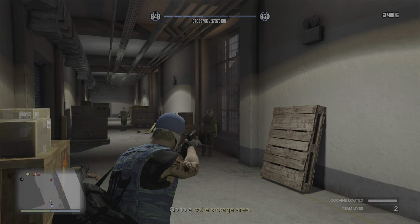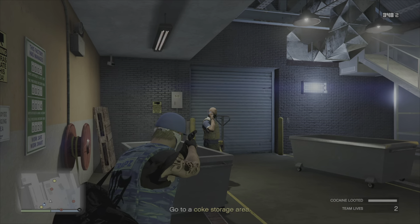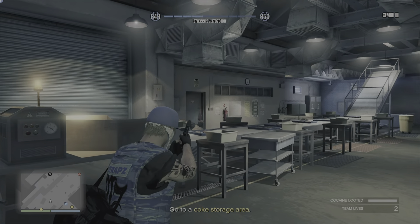Taking out all the guards stealthily without being detected is fairly straightforward. Just take your time, there is absolutely no need to rush on this one. Then Venom comes in with a final kill on that last guard. We head back towards the key and I point out where the key is for the office door for him.